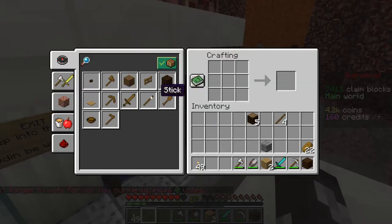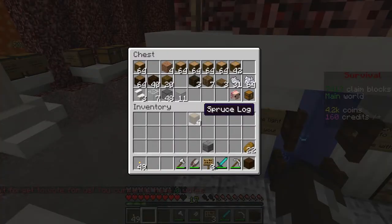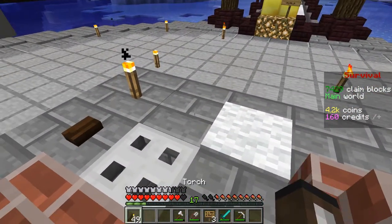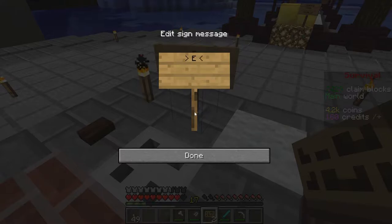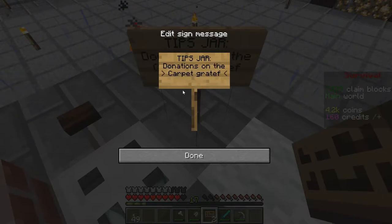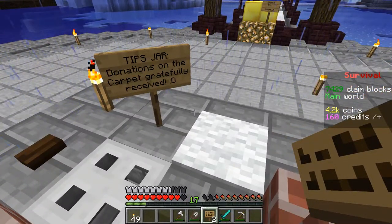All sorted - all the chests are in. The only thing to do now is make a sign. This is my personal chest in here - no one else can open that, well not yet anyway. And out we go - this is the exit. And as you can see on the carpet there I've made a little tips jar, so if anyone enjoyed the experience they come up and I would see a little sign here hinting that - give me some free stuff for giving you an awesome experience! Donations on the carpet gratefully received. Hopefully that'll make people be generous - maybe not, but hey, it's more for the fun.